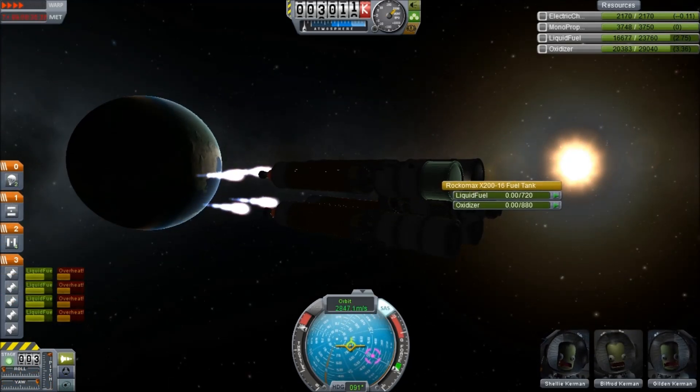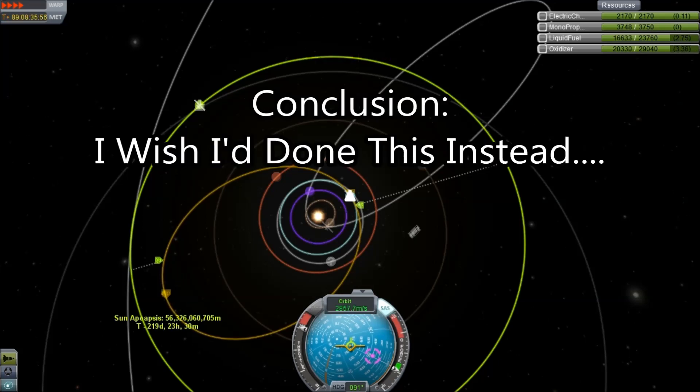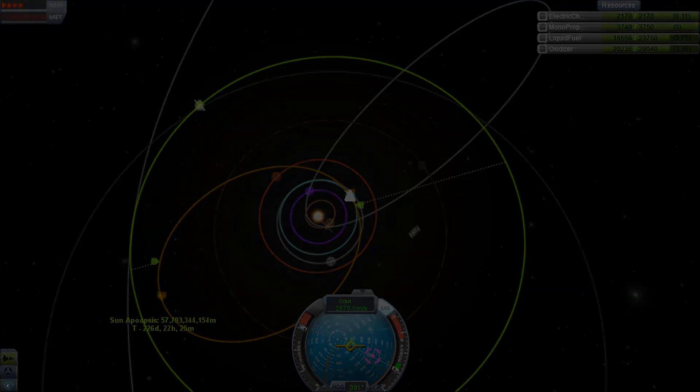After a couple of orbits, it works fine — this is at four times time acceleration. It is turning red to tell us that it's stressed, but I wish I'd done this instead. It saved so much time.